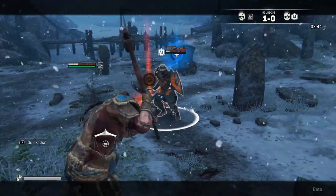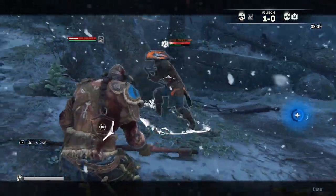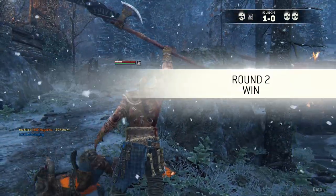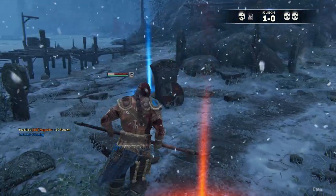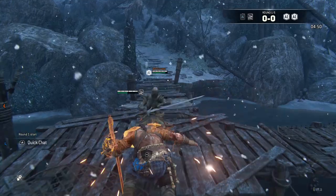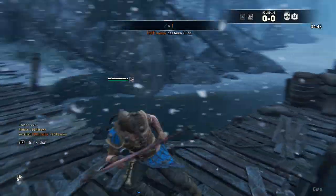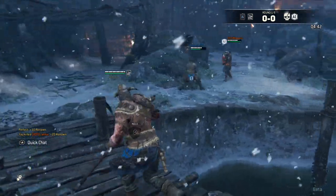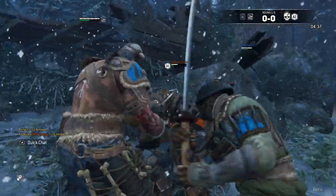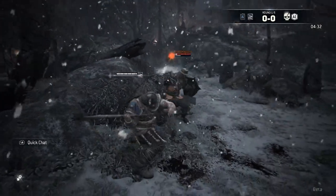The Raider has two abilities that let you close the gap quickly and initiate an attack: rushing guard break, which is forward dodge then the guard button, and stunning tap, which is forward dodge and the light attack button. Both allow you to close the gap on your own terms and then start a combo or rush someone off a cliff. With the rushing guard break, you can tap guard again and the Raider will pick them up, run them into a wall, and smack them in the head with their knee. There's a lot of versatility with the Raider that people don't realize.